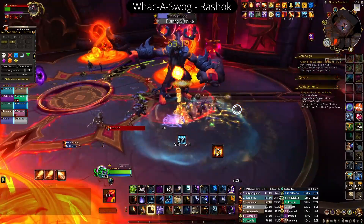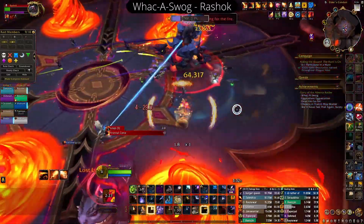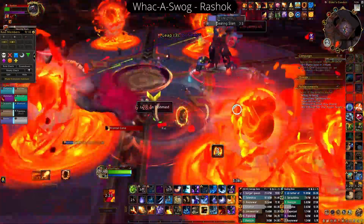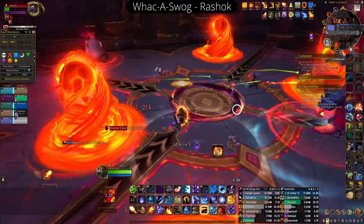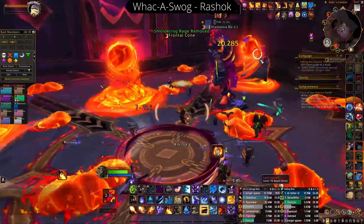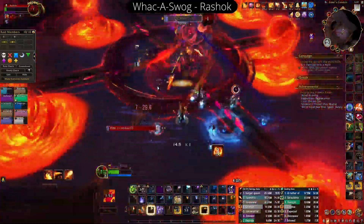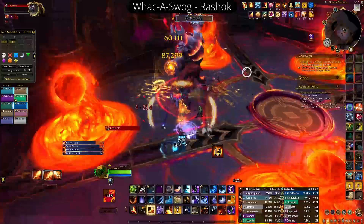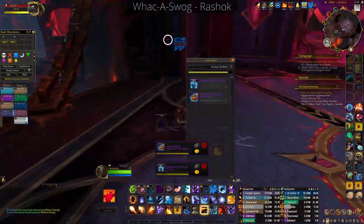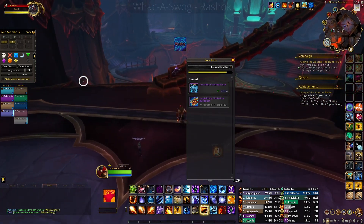We just need to hit one more leap. Thankfully it goes on our Demon Hunter, who double Fel Rushes — bam — that should be a dead frog, and it is indeed a dead frog. Then we're able to kill the boss. I wanted to fully walk through that because it is extremely frustrating, and I understand your frustration when you do this. I wish you the best of luck, and hopefully you don't spend an hour and a half in here like I did.